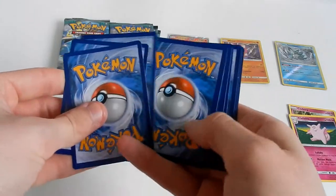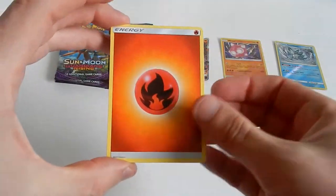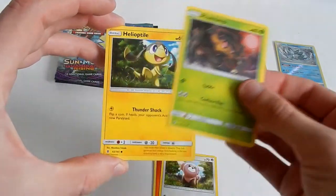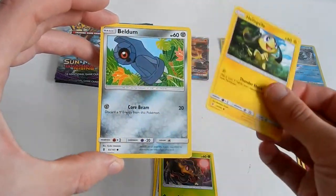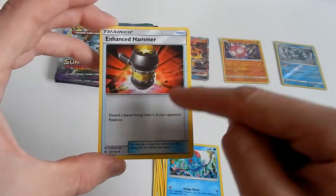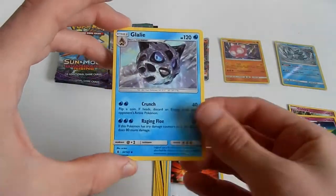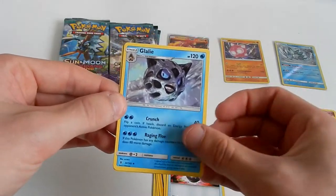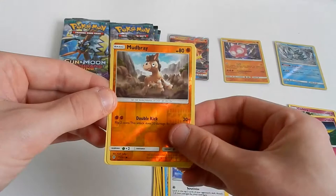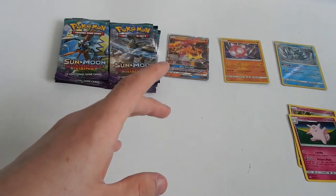One, two, three, four. Fire energy. Stufful, Phantump, Heliolisk — well done! Tentacool. I want you in a full art golden thing, but you know what I mean. In hand — secret there. Gulele, Watchog, Mudbray, and a Sharpedo — or Sharpened if you want to correctly pronounce the name.